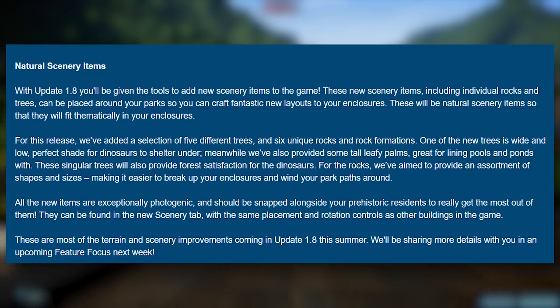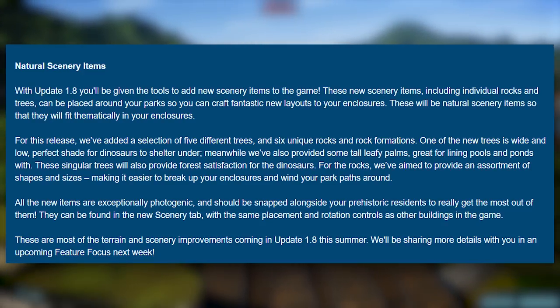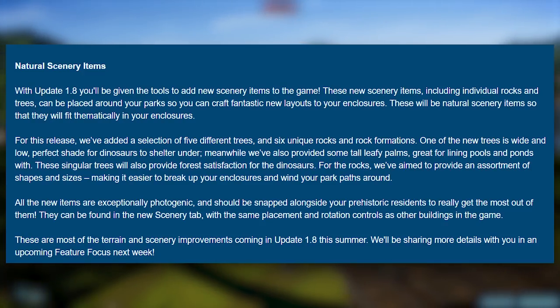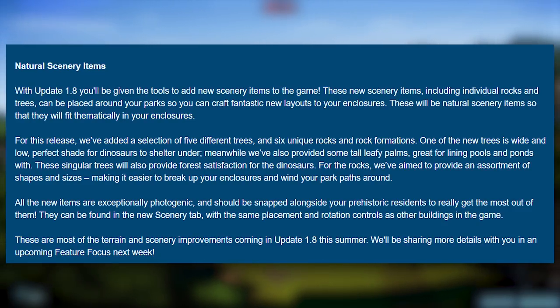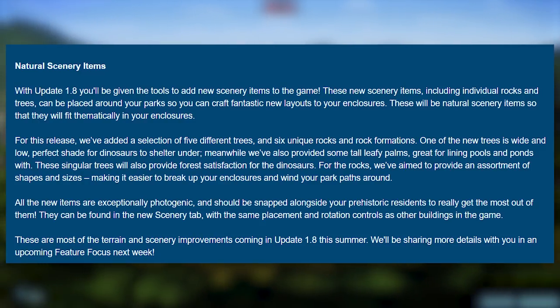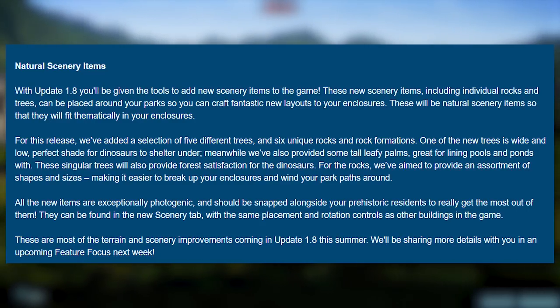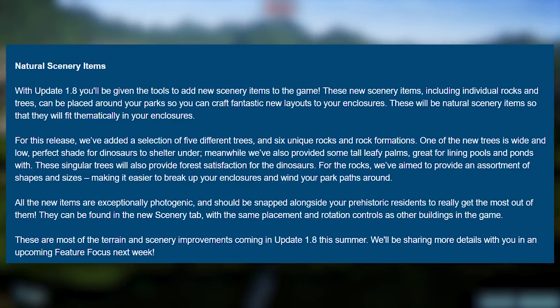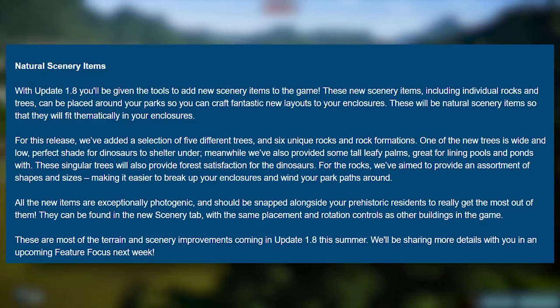'For this release, we've added a selection of five different trees, six unique rocks and rock formations. One of the new trees is wide and low — perfect shade for dinosaurs to shelter under. Meanwhile, we've also provided some tall leafy palms, great for aligning pools and ponds with. For the rocks, we've aimed to provide an assortment of shapes and sizes, making it easier to break up your enclosures and wind your park paths around.' All new items are exceptionally photogenic and should be snapped alongside your prehistoric residents to really get the most out of them.